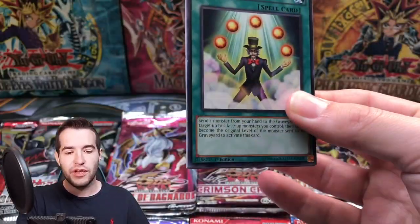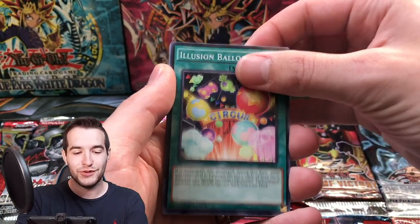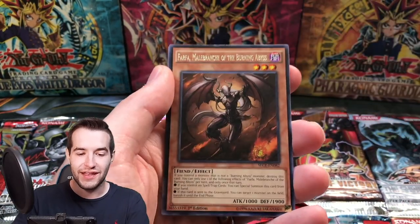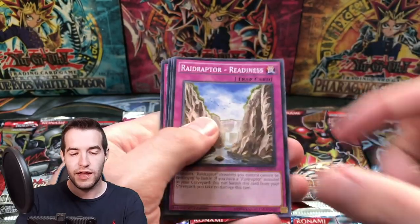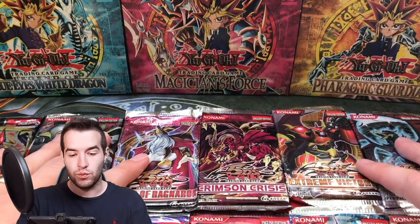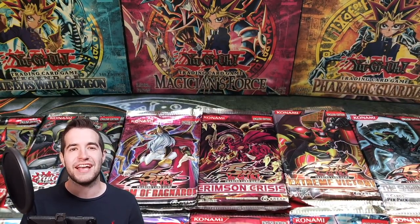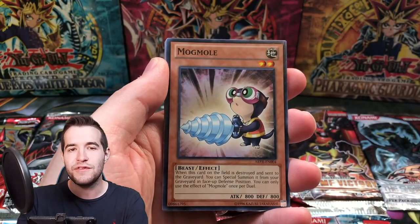Secrets of Eternity — last time we got a Secret Rare, now can we get a Ghost? We've got a level lifter, Last Minute Cancel, Despot 003, Farfa — we pulled Farfa! Metal Branch of the Burning Abyss, and Readiness. So now we have one pack left of every set, guys — 12 packs left in this opening. It's been a long one, it's been fun. We've had some good pulls, we've pulled tons of foils. Let's see if we can top it off with a Ghost Rare. If you've enjoyed the video, make sure to subscribe.